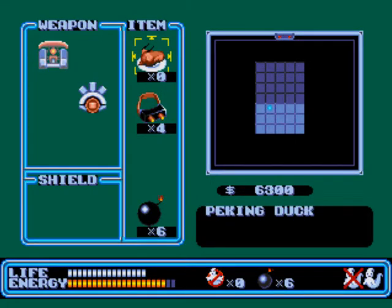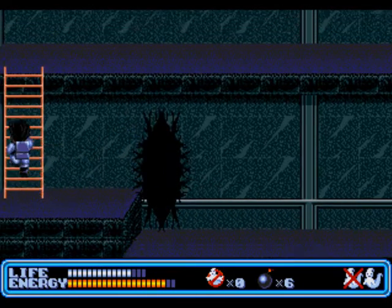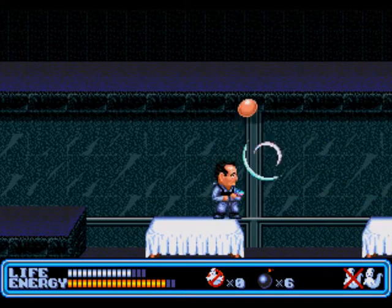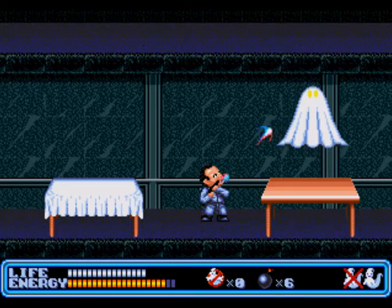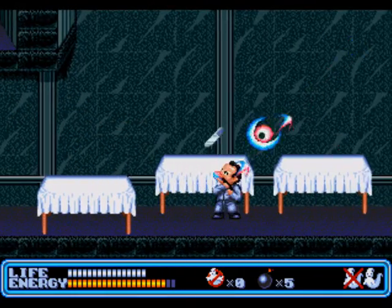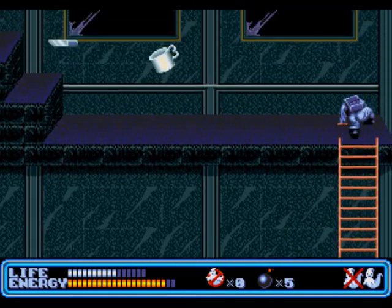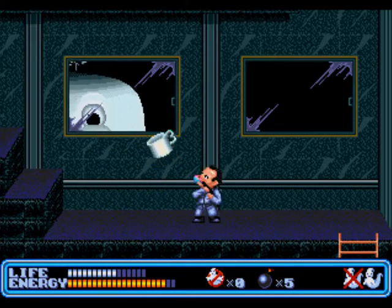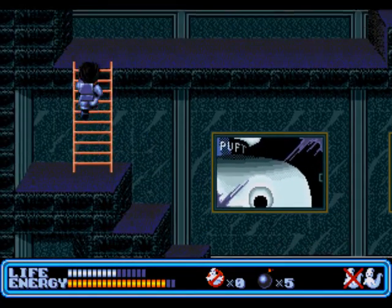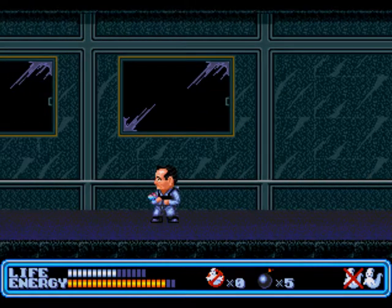I'm gonna use my Peking Duck because I don't want to die just yet. There goes Stay Puft punching his fist through the building again. Thank you for the health pickup, Slimer. God, I hate those knives — they move so fast it's ridiculous. And there's Stay Puft again looking through the window with his big fat smile — I'm gonna get you Stay Puft, I'm gonna get you good later on.